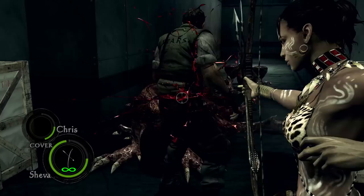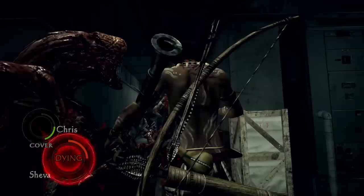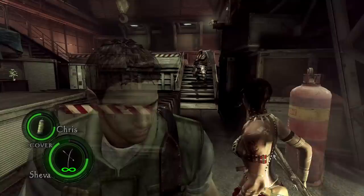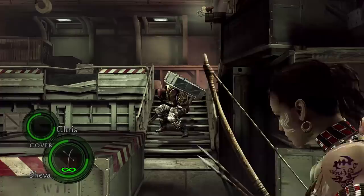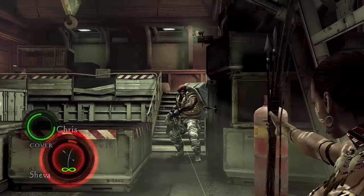Now for the less ideal sub-bosses to use this weapon against. First are the Lickers. It does decent enough damage to them one-on-one, but when they are grouped up, using a bow is suicide. And finally, we have the Gatling Gun Genie. This dude just has a lot of health and is hard to stun at times, so you will be taking some shots from him if you don't take cover or get out of the way, and on Professional mode, that could be a fatal mistake.